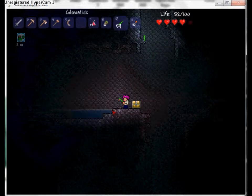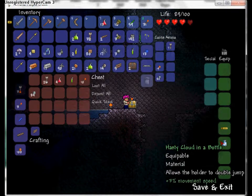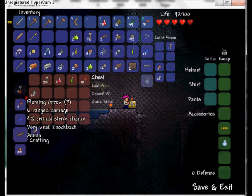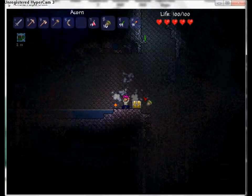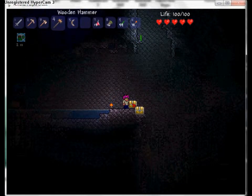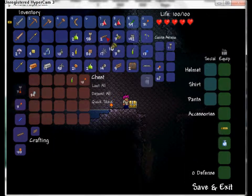I got a cloud in a bottle! The cloud in a bottle gives you the ability to double jump - look at that sexy double jump. He won't be able to get me for quite some time unless he gets smart and goes around.